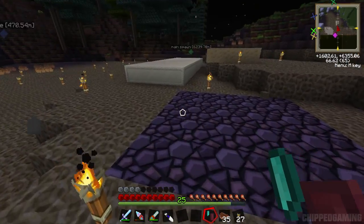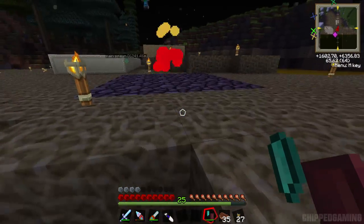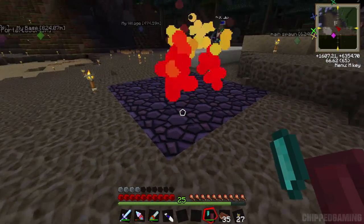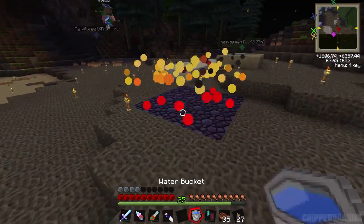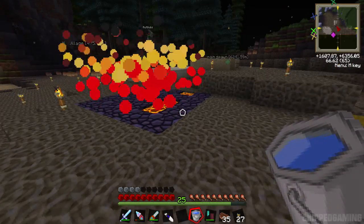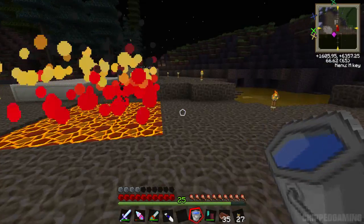There are lots of things you can do with this. First of all, if you burn obsidian it should turn back into lava - I've read this on the wiki. You take a ridiculous amount of damage from this. There we go - look, it turns to lava! That's pretty awesome.